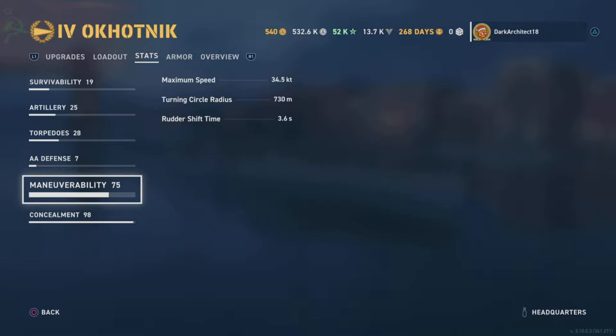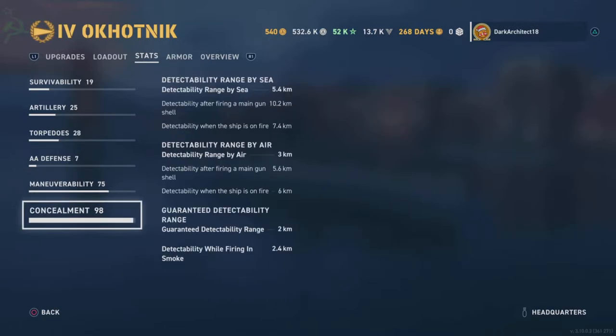Maneuverability: rating of 75, 34.5 knot max speed, 730 meter turning circle radius, 3.5 second rudder shift time. Concealment: rating of 98, 5.4 kilometer detectability range by sea, 10.2 kilometers after firing main guns, 7.4 kilometers when on fire, 3 kilometers by air, 5.6 kilometers after firing in air detection, 2 kilometers guaranteed detectability range, and 2.4 kilometers while firing in smoke.